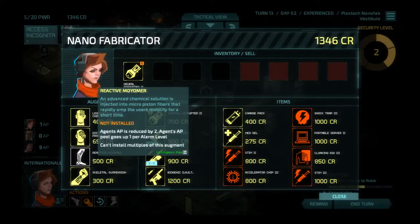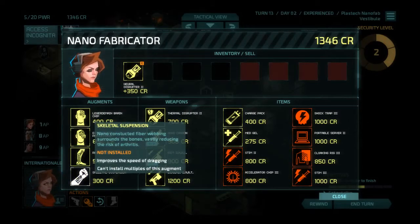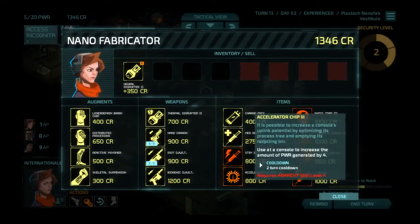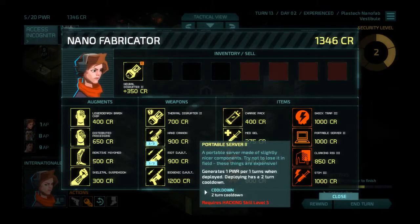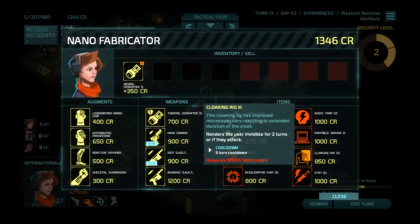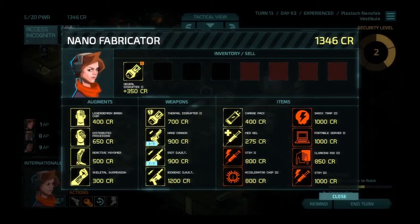Agent's AP is reduced by two; agent's AP pool goes up one per alarm level. And improves drag speed. But there's even more. Use at a console to increase the amount of power generated by four — requires Anarchy 4. So many of these require Anarchy 4. Oh, the portable server again — generates one power per turn. This is Decker's thing but better in literally every way. And this refreshes an agent's attack and restores eight AP, but it requires Speed 4. My god — this is insane.